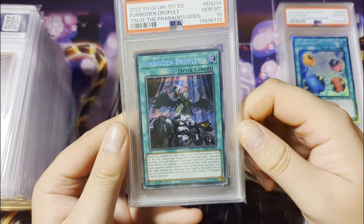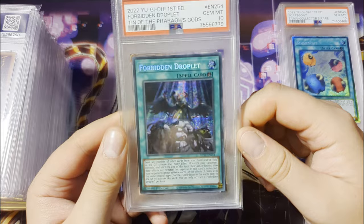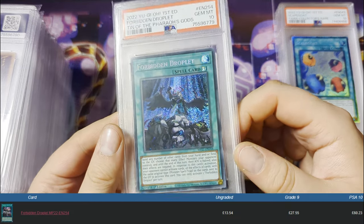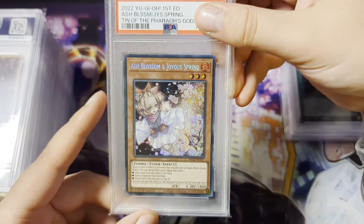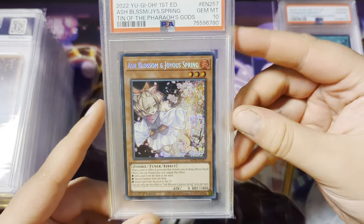Now, this isn't exactly all that valuable for a card — I think you can sell this for about $100, maybe just over, something like that. But again, some of these cards are just so nice. Ash Blossom, let's go — Gem Mint 10, nice.